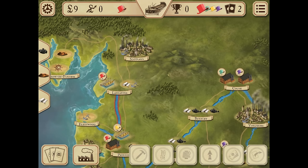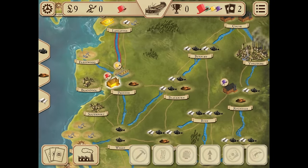Once the cotton has been transported to port, both the port and cotton mill have been activated, giving you income points and victory points. You also earned two victory points for a canal which links two activated industries.